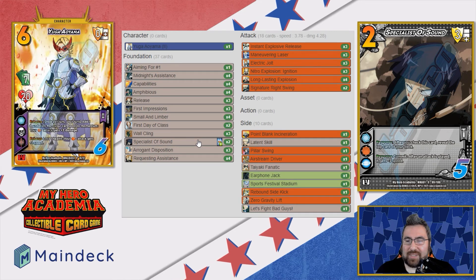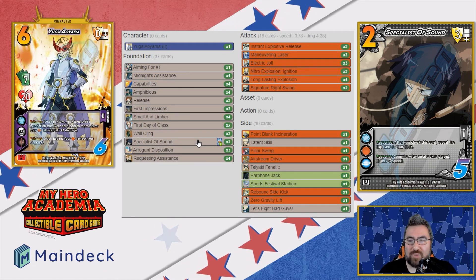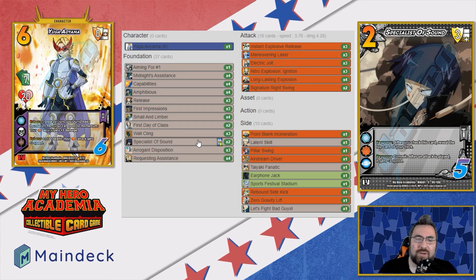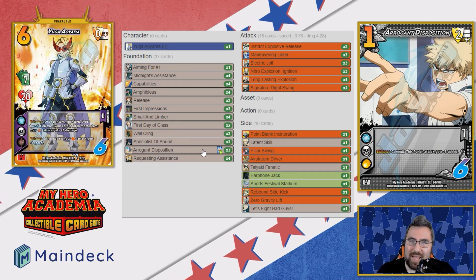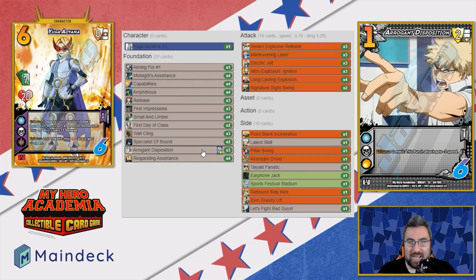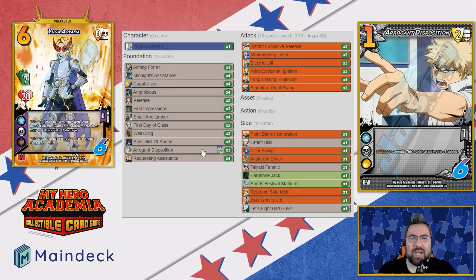We got two copies of Specialist of Sound — another low block. It's a great foundation; if it's checked, it allows you to peek at your next check and see if it's a card you want to draw. It's also great on defense: whenever they play an attack, you commit it and it gives it minus three speed. Next, we got three copies of Arrogant Disposition — shores up our low block line, great spam. More importantly, it's a six check, and its ability is relevant roughly 50% of the time since a lot of attacks are punches, especially from top decks like Kirishima and All Might. You commit it and that punch deck gets minus three speed.